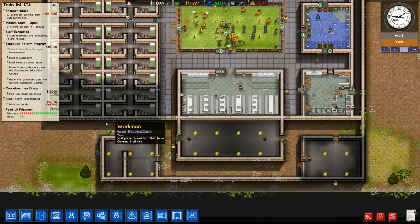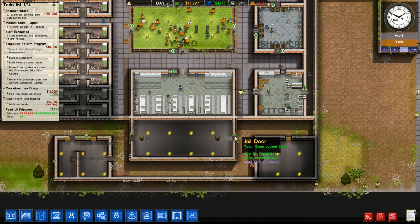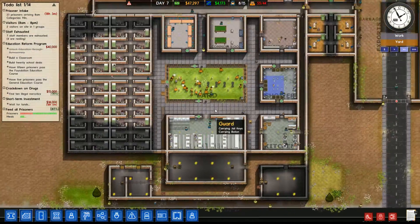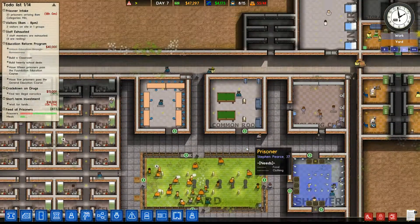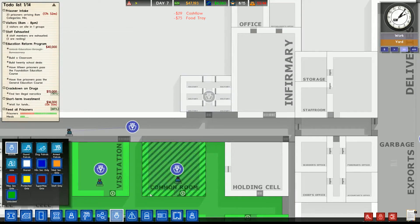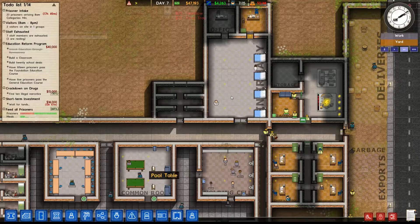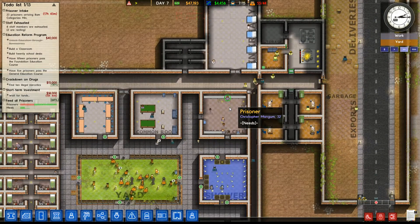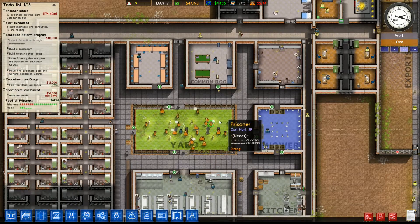One more wall to build there and we can open this up. I said a guard to be deployed there — apparently one of the tiny details lost in the last crash. Hopefully the crashes are a thing of the past — can't promise it though.